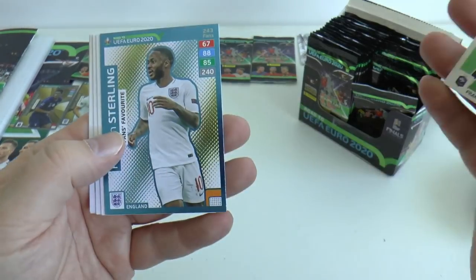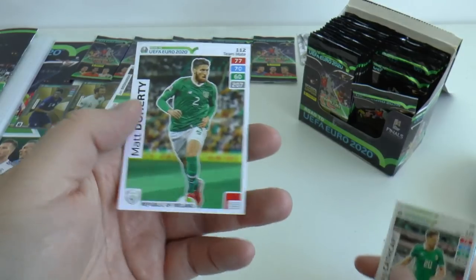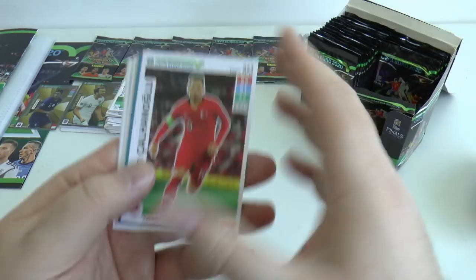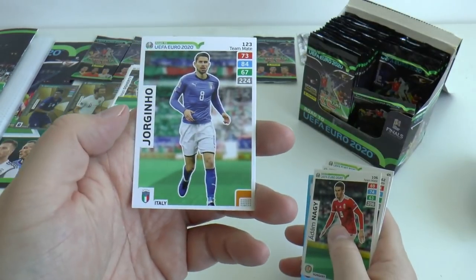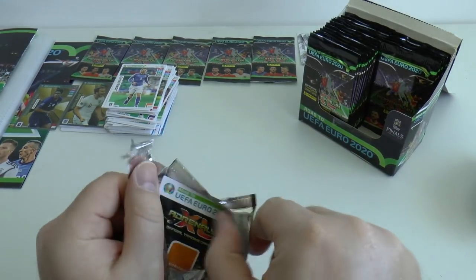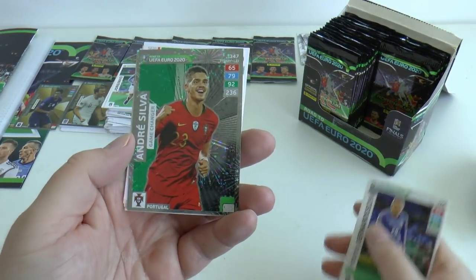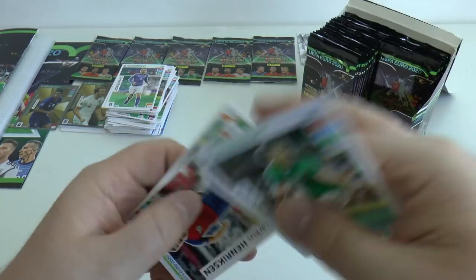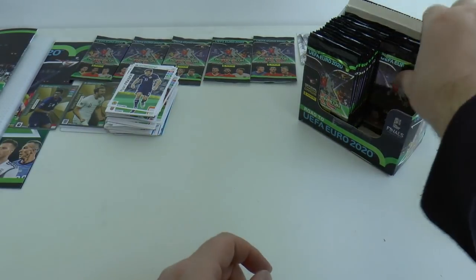Next out there's Mbappe, Raheem Sterling fans favourite from England — certainly a fans favourite now getting huge press. Jonas Hector, Rakitic, Kakkar and Doherty the Wolves fullback. Then Torcidas, Braithwaite — Middlesbrough fans will recognise him — Milik, Maguire and Jorginho of Chelsea and Italy, the Brazilian-born Italian international. Next pack: Berna, then Andre Silva game changer from Portugal — young striker — Dolopoulos of Greece, Henriksen, and Ryan Fraser of Bournemouth and Scotland, being linked to Arsenal currently.